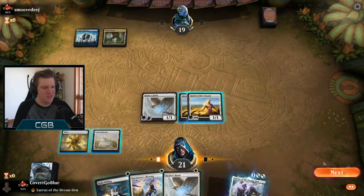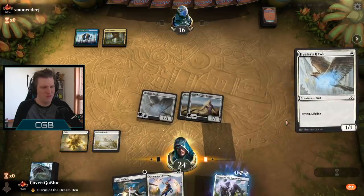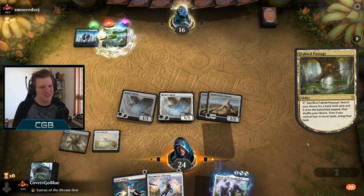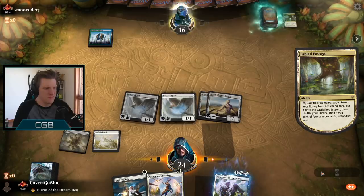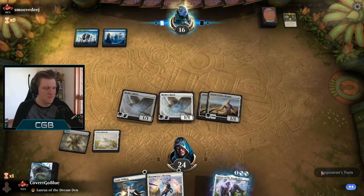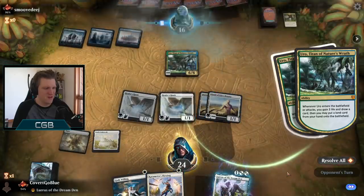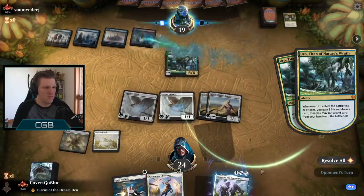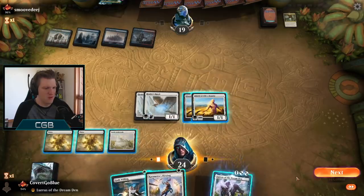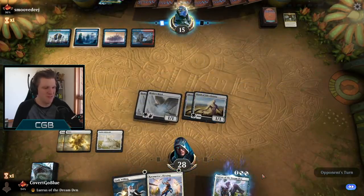Our opponent starts with Tap Land City. We're just going to one-one them to death and hope that they don't have sweepers of some kind. Uro. Okay, that's not good — offsets our hard work here. Opponent on... oh! Temur Reclamation again. Don't know how we're going to get through this, but I definitely don't play the Lurrus without protecting it. Guaranteed the opponent's got something up their sleeve here.